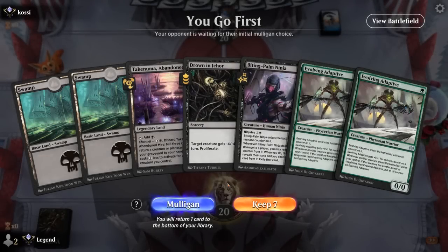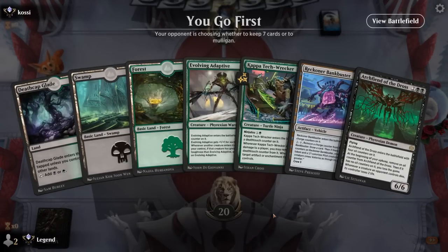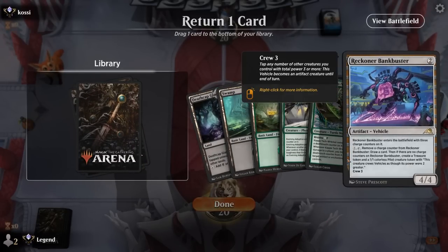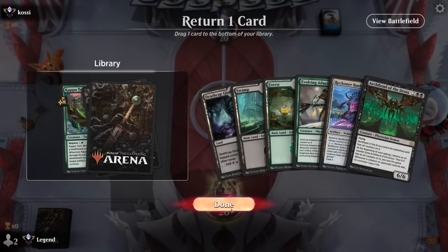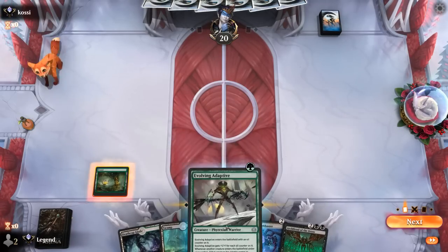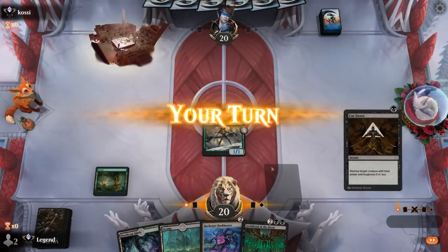Very close one against Monored — came down to the last top deck. We're on the play missing green mana for turn one Adaptive — can we keep? I don't think so. This is probably better: Adaptive into either Bankbuster or Wrecker, then Archfiend on four. Adaptive would grow with Wrecker, Bankbuster gives us a three-mana play — so maybe still prefer Bankbuster here. Then we'll need Archfiend as a finisher. Hope to pick up some removal and some three-mana creatures.